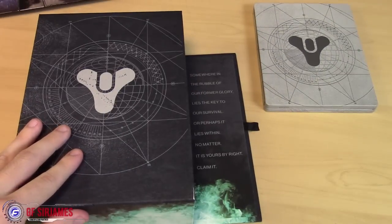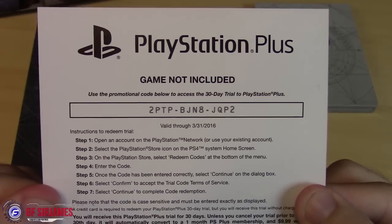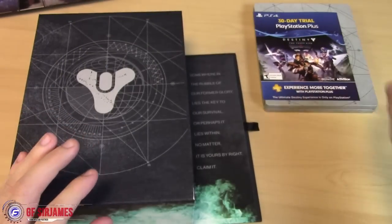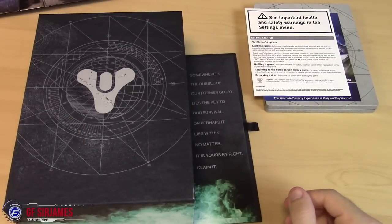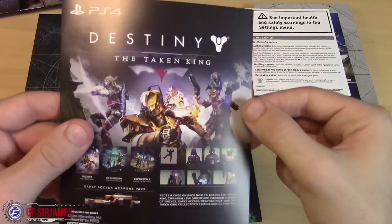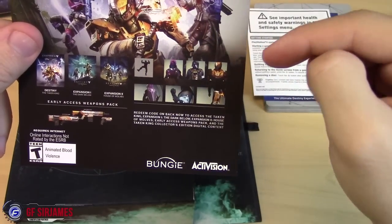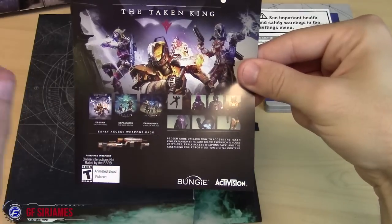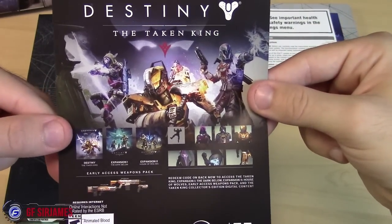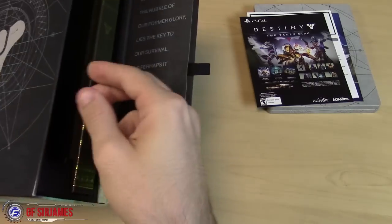Let me go over the paperwork. Here we have a 30-day trial for PlayStation Plus, so if you guys need a 30-day trial, there you go. And here is the code — it's actually one code, good until September 15th, 2017. It has everything: The Taken King, The Dark Below, House of Wolves, all the class items, all the shaders, the emotes, plus the early access pack — all in one code. I was hoping it would be multiple codes since I already have the first two expansions and wanted to give some away, but unfortunately if I give you the code I lose everything else too.